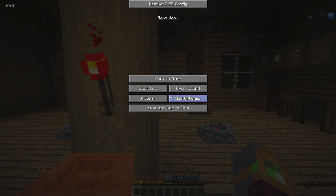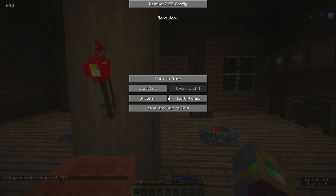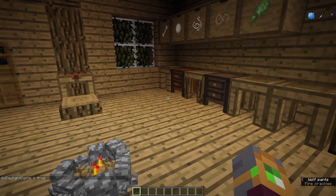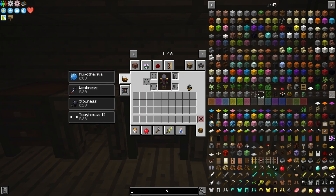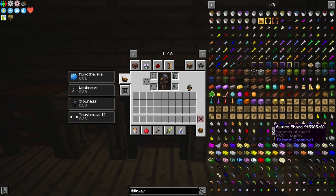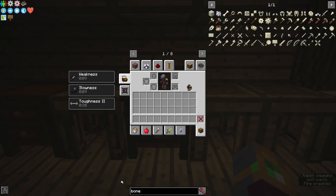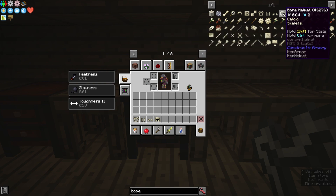I'll do it on camera so you guys know what I'm doing. We'll open up to LAN like we did before, go to creative, allow the cheat so I can do what I'm gonna be doing. Game rule daylight cycle false — we'll stop time here real quick. Go into creative mode while I get my stuff back. I believe I had tinkers... let's see, I had bone. Cheat mode true — that works. Not a whole stack, get out of here with that.